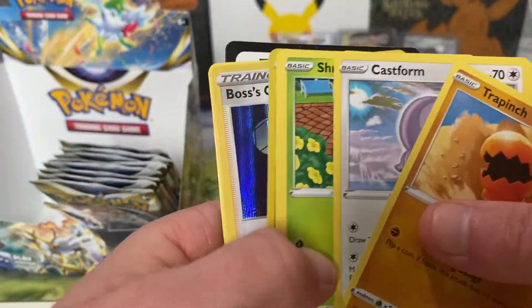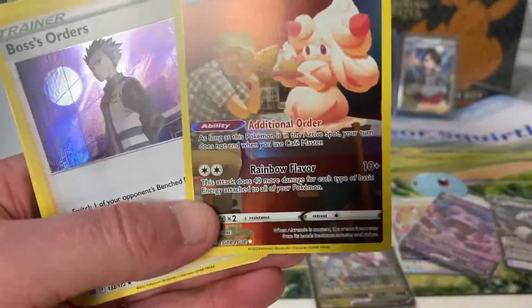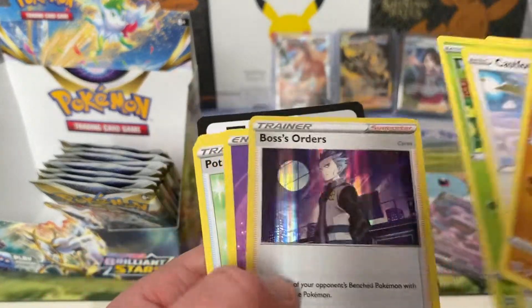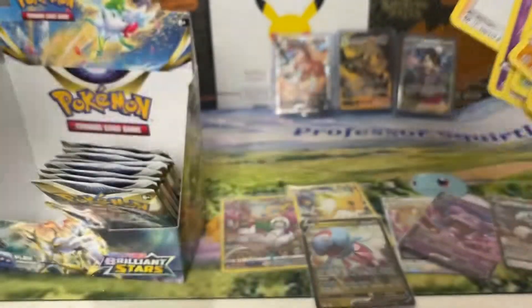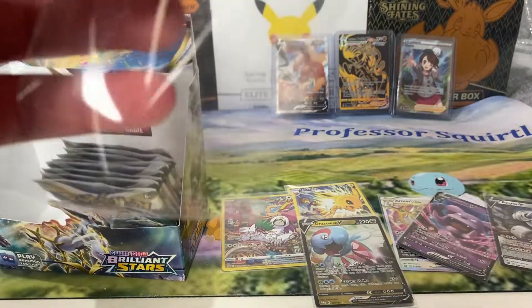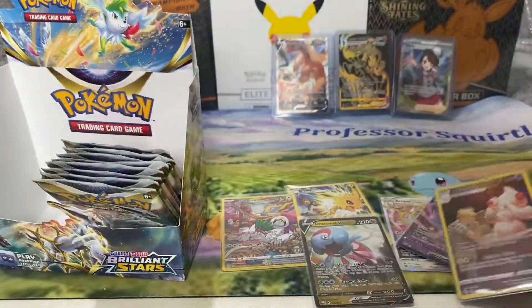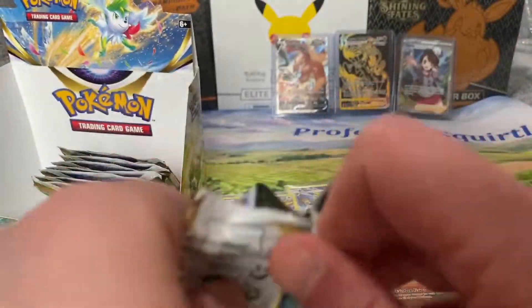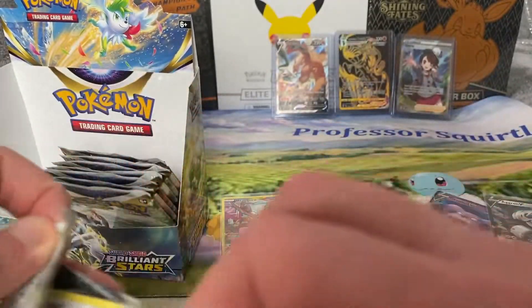I think I saw something there. Yes — it's the Alcremie from the Trainer Gallery. Boss's orders holo as well. I think the average is four Trainer Gallery cards, and you've got five.